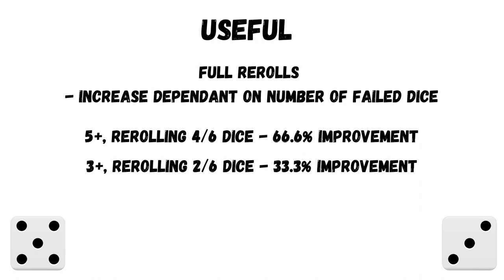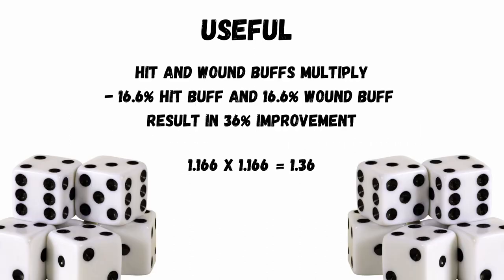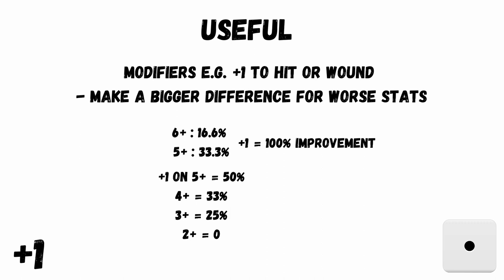Buffs to hit and wound multiply, so if you stack them you get a greater return. If you reroll ones to hit and ones to wound, then that 16.6% improvement for each is actually multiplied together, so overall you're getting a 50% increase. Modifiers like +1 to hit or wound make a bigger difference for stats that are already worse. If you're wounding on a 6 only and you get a +1, that's a 100% improvement. For 5s it's a 50% improvement, 4s it's 33%, 3s it's 25%, and for 2s there's no improvement because 1s always fail.